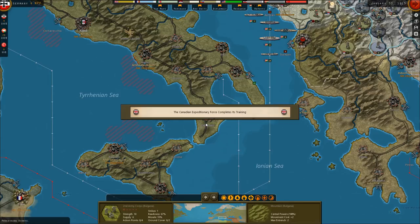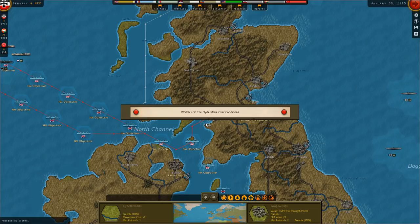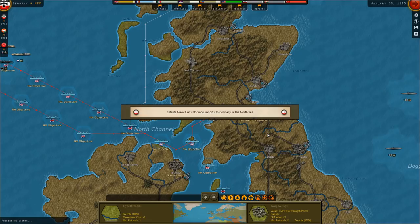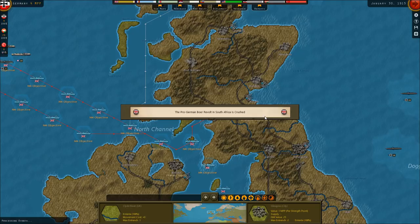I'm glad we didn't spend 150 points on their diplomacy. Canadian Expeditionary Force completes its training. Workers on the Clyde strike over working conditions — I like the little red icon, supposed to represent workers of the world. Dozens are killed when Indian soldiers mutiny in Singapore. Pro-German Boer Revolt in South Africa is crushed.